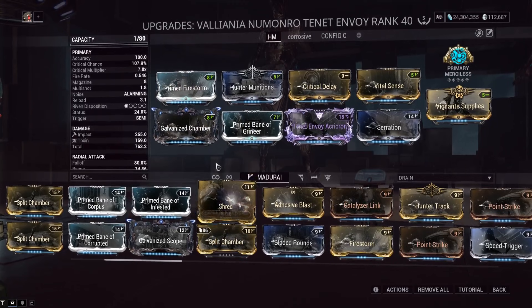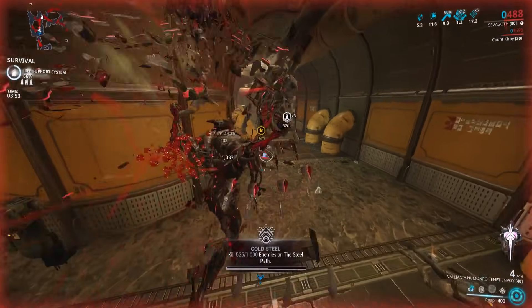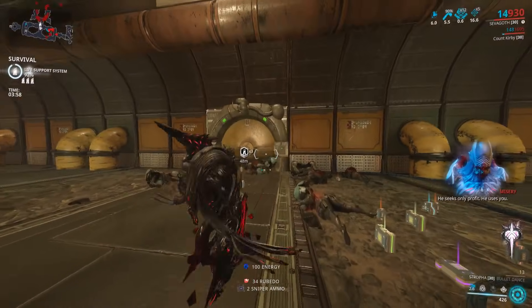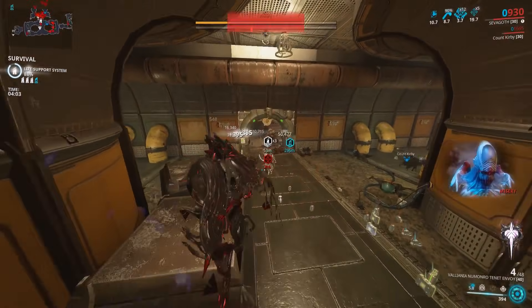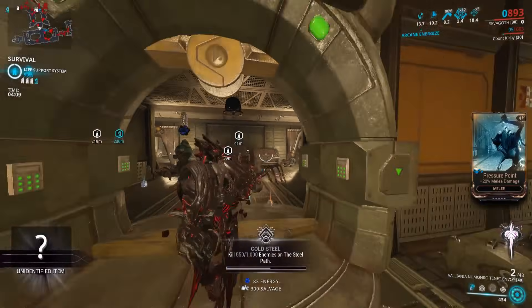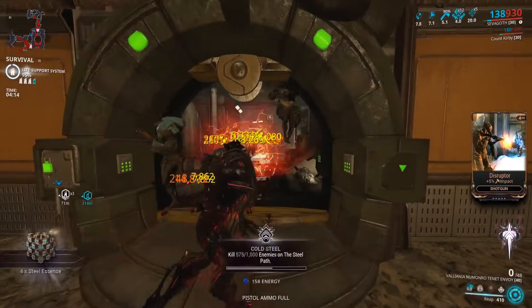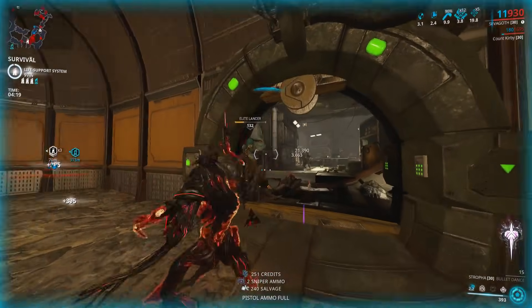Hunter Munitions is what the entire build revolves around. On crit, it has a 30% chance to apply a slash proc, and that slash proc scales off basically everything on your build besides elemental damage. The more damage and crits you stack, the bigger the slash proc becomes. The viral proc also increases how much damage the slash proc does, because viral increases damage on health and technically armor as well.